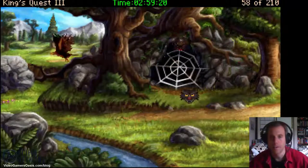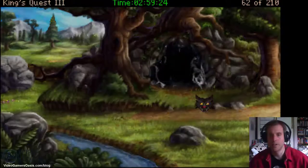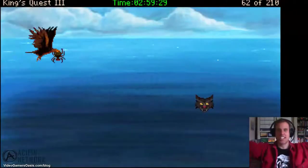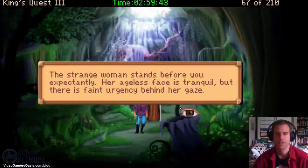In this episode of King's Quest III: To Heir is Human walkthrough, I show you how Gwydion can transform temporarily into an eagle to defeat a giant spider, then explore a mysterious cave and meet the Oracle. Stay tuned.